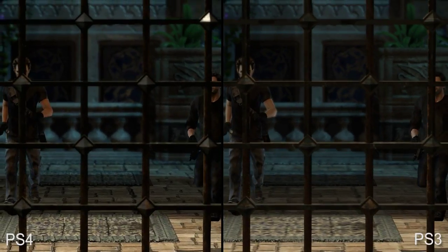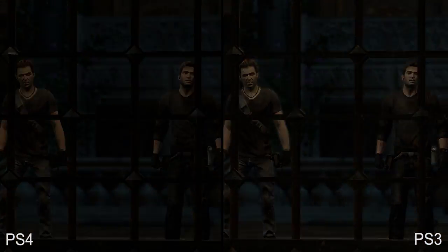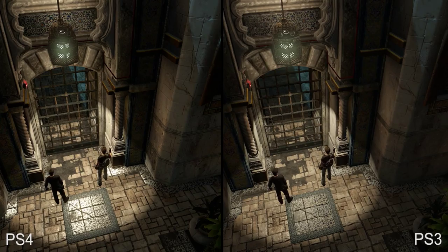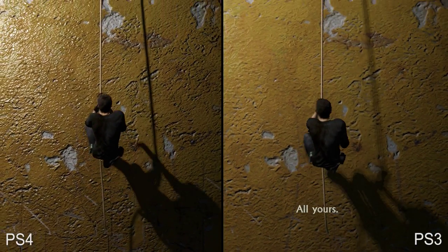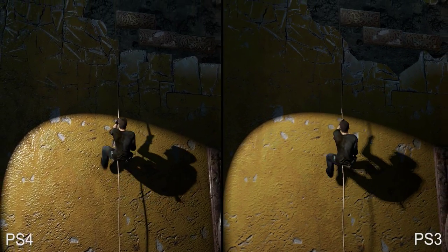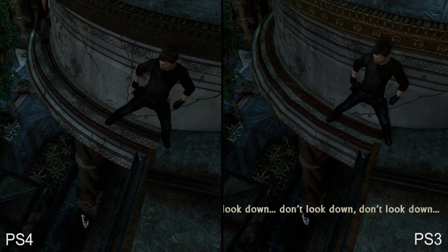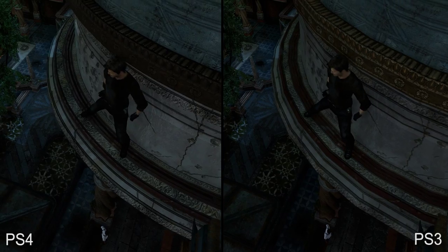Let's not forget the museum infiltration from earlier in the game. Once again, we see a host of minor texture enhancements that improve the overall presentation. In scaling this wall, we see improved texture resolution and higher quality specular effects, along with improved shadow projection. Shimmying around this ledge, take note of the more rounded dome here — once again, extra geometry has been added to the mix.